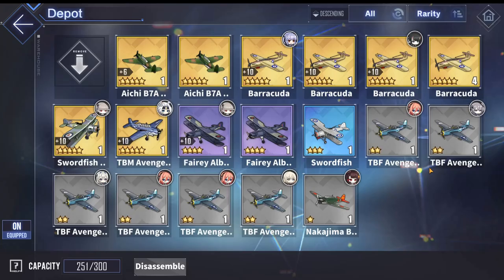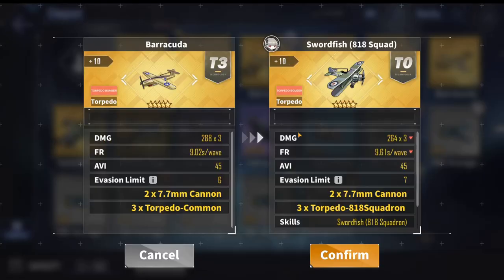You can also use the purple Barracuda as a substitute if you do not have any of these. You can also use the golden Swordfish, but I would not really recommend it because even though the slow stacks with Centaur's skill making it kind of like a budget Formidable if both torpedoes hit, it's not really recommended because you are going to miss out on a good amount of damage and also the launch time is a little bit slower.